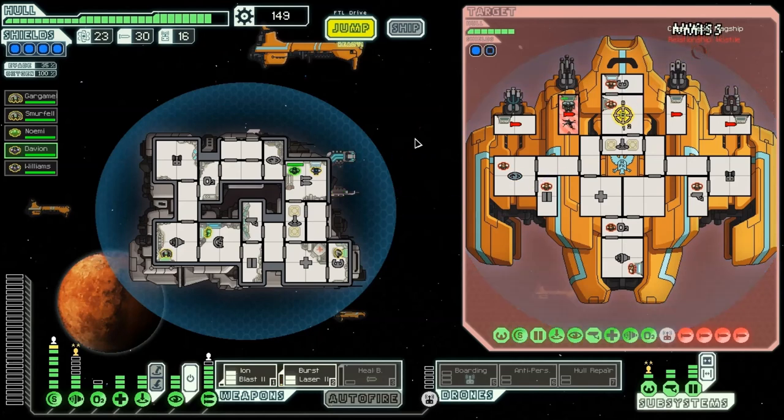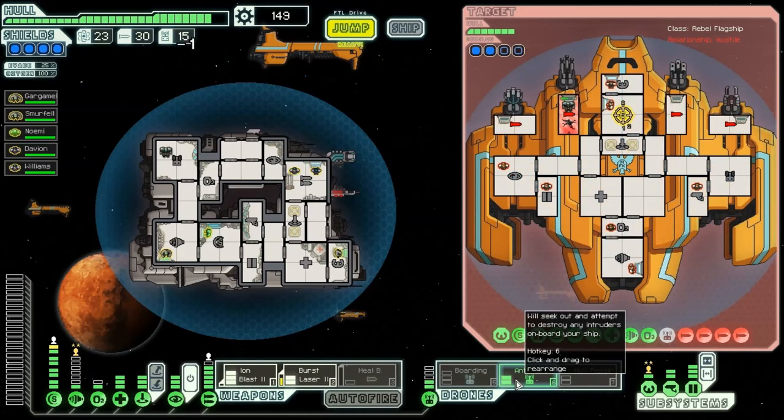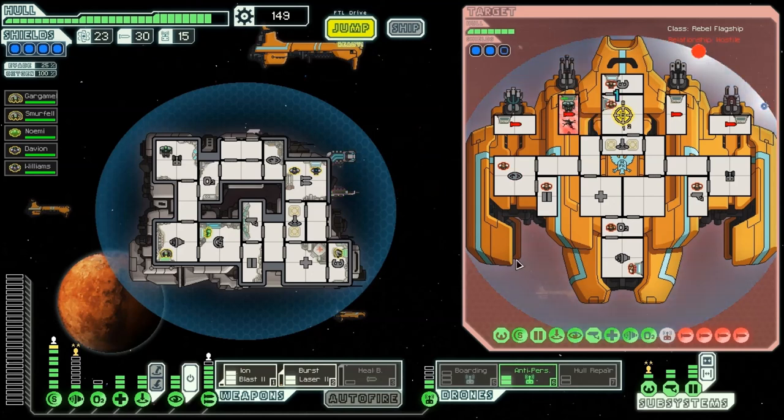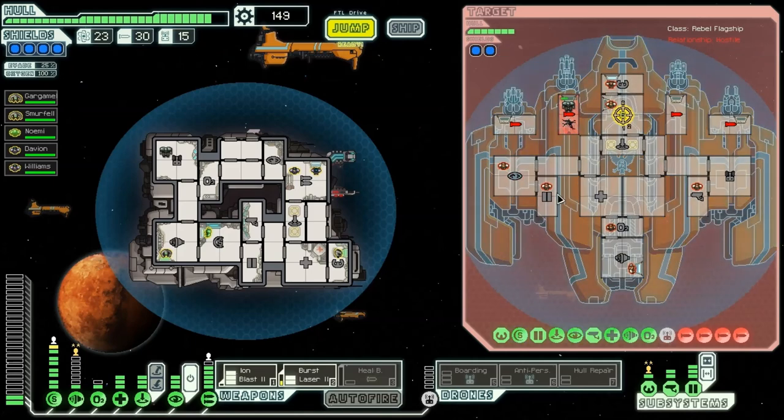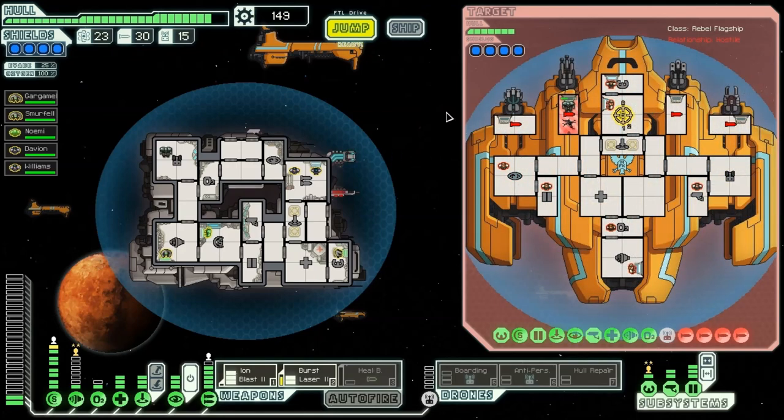I wish my anti-personnel drone would die — that'd be nice, because then I could throw him on here somewhere. I'm going to throw the anti-personnel drone down — no, it doesn't get rid of my boarding one. So we are just stuck back and forth, because every time I try to board, they're going to stop me since they can just heal up. More firepower needed. They've got a guy in the shield's room helping regenerate it. It was great to start, and then I goofed it up and got people killed. Three crew members — oh boy. I don't know what to do now.